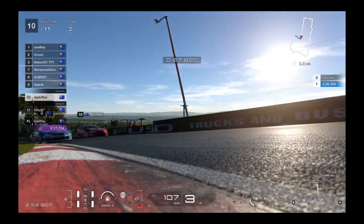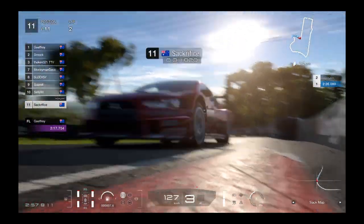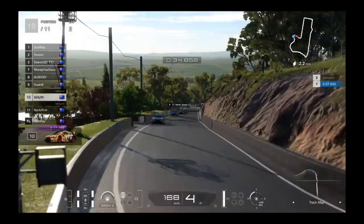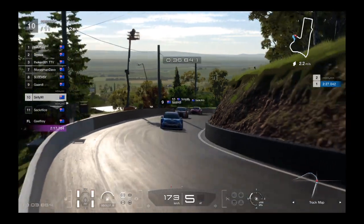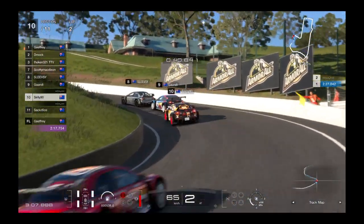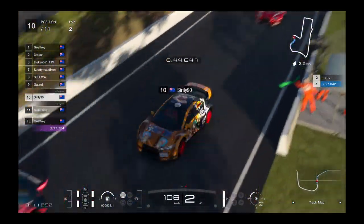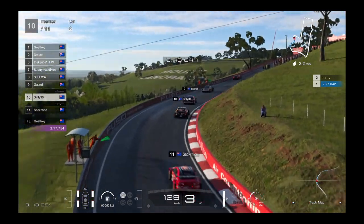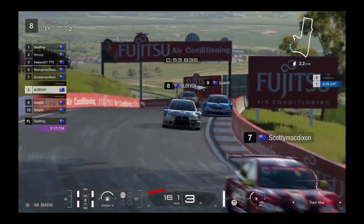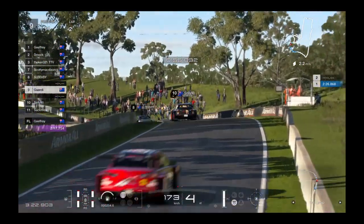Gandy's starting to make a move. Sacrifice goes to the back of the 11-car field. Shirley's obviously had an issue — went forward and came back, had a moment at the cutting. A bit of front damage there, and Andy ricochets off the wall behind him.